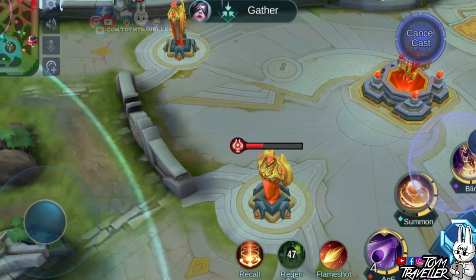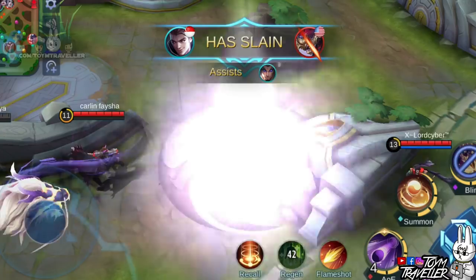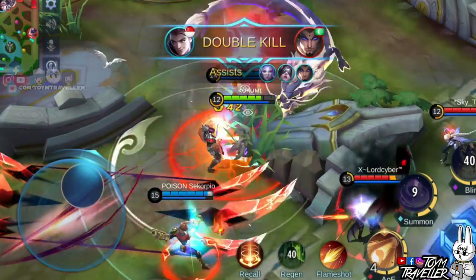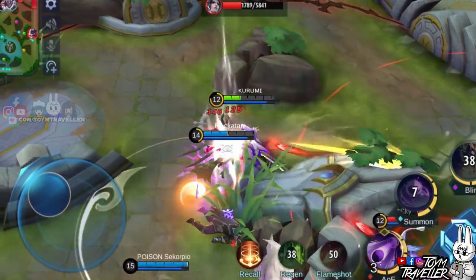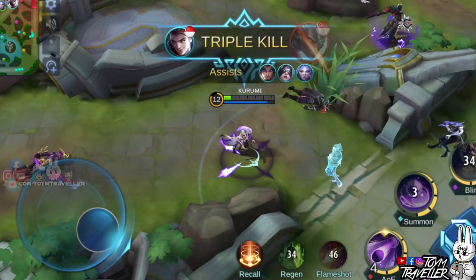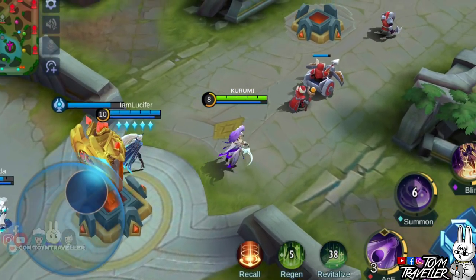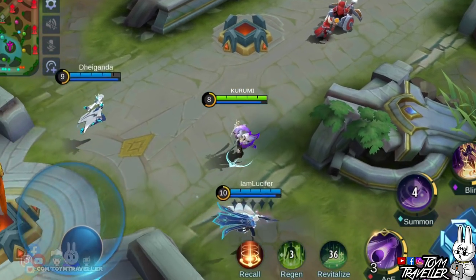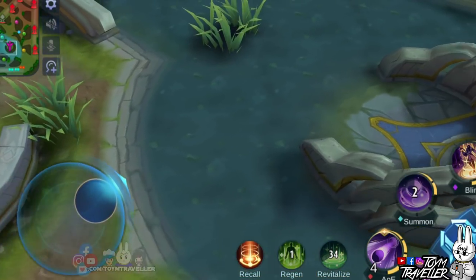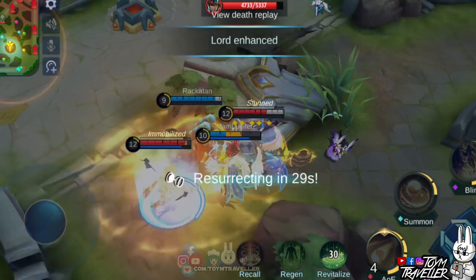Here is another scenario where we executed the same combo. Additional tip: if you are using your ultimate skill, be aware of your surroundings first. In this scenario, I was focusing on where to teleport to, but enemies surprised me and eliminated me instead.